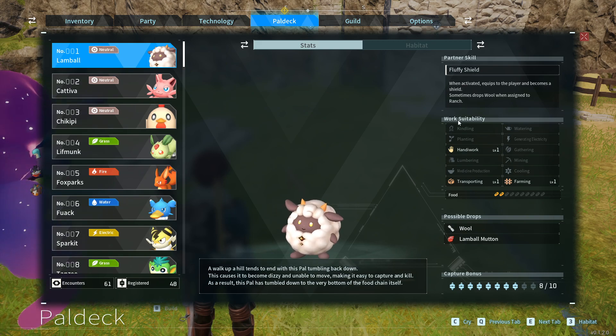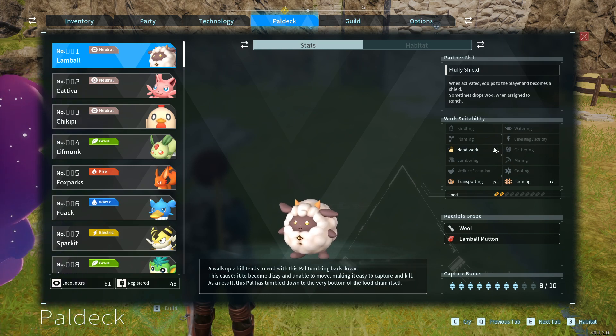Work Suitability. It has three different work suitabilities, and they are all level 1, which means it will be slower than pals with a higher level work suitability. Handiwork: it helps in constructing buildings around the base, such as workbenches, and then helps to craft items at those workbenches. Transporting: it helps in transporting items from production structures, such as the logging site, bringing those items to nearby containers.